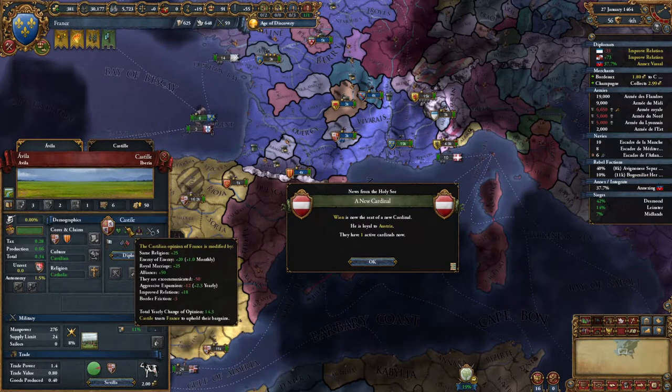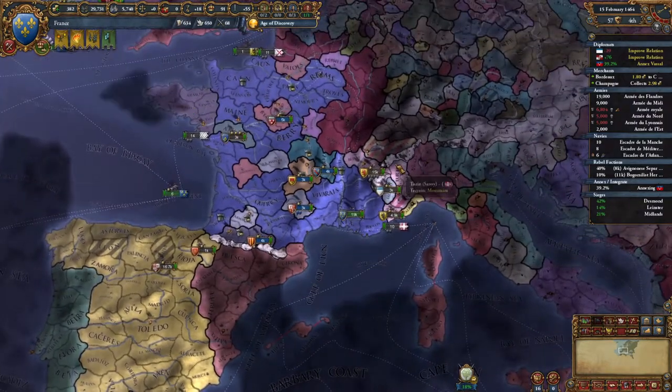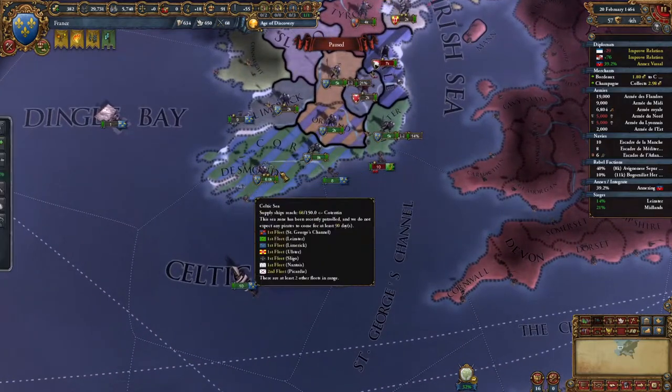I wonder why the opinion with Castile is so low. I mean, I know we're excommunicated, but still — same religion, enemy of enemy, royal marriage, alliance. That excommunication is such a negative modifier, it's insane. It is such a heavy modifier.